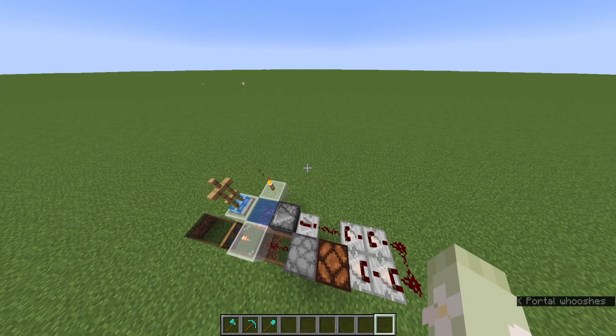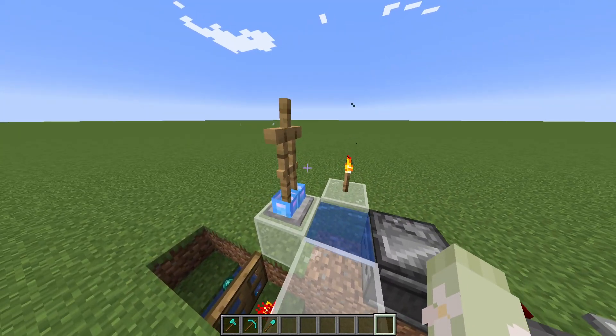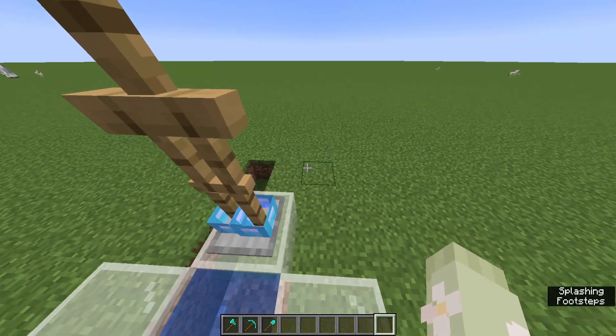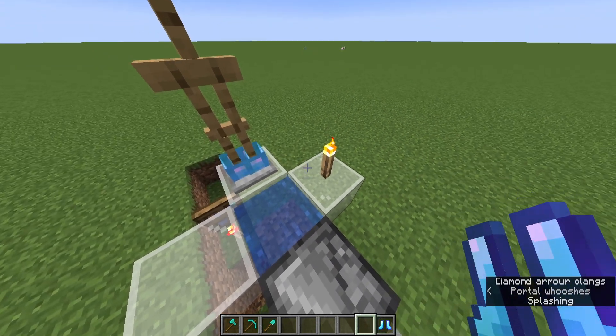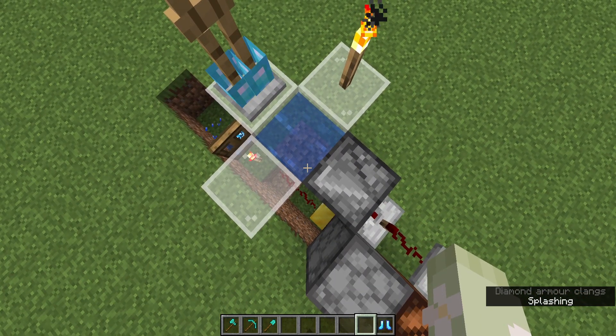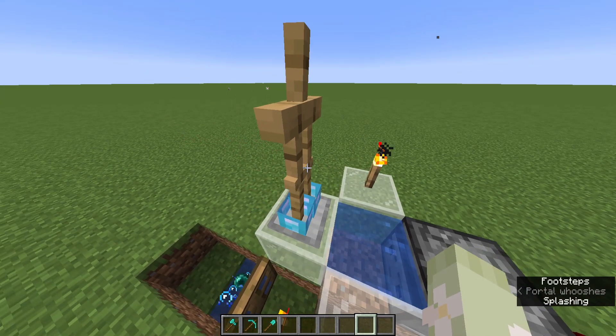This is a quick video tutorial about re-log detectors. In a single player world, for some reason, Frostwalker boots on an armor stand only activate the freezing of water on world re-log.